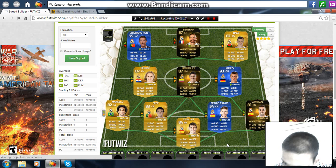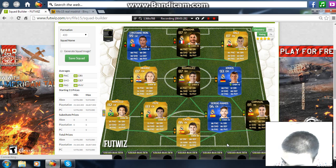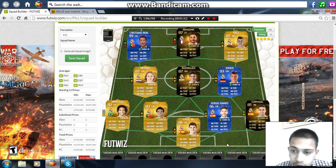And then on right back, we have Carvajal — didn't know that he was in the team — right back: 85 pace, 41 shooting, 79 passing, 80 dribbling, 82 defense, 84 physical. Very good for our right back.